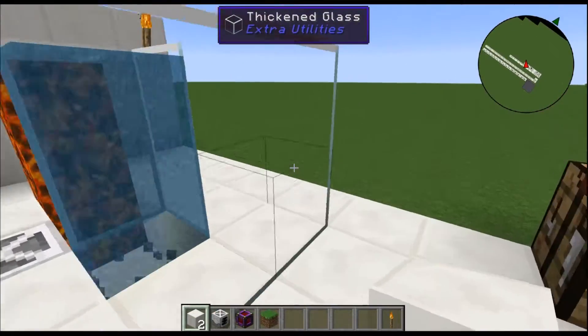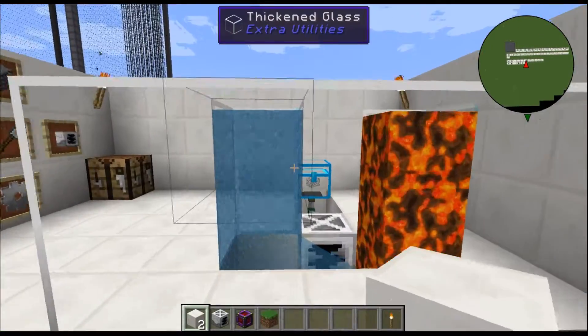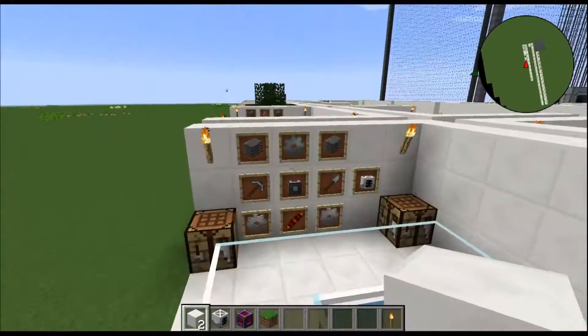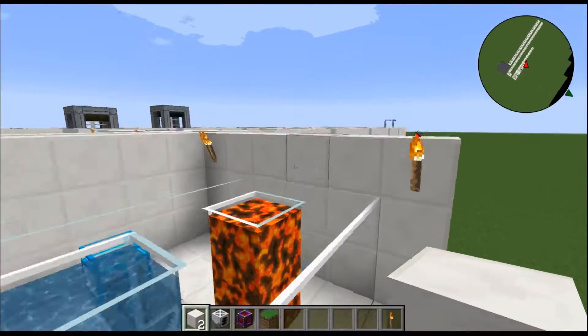It looks pretty cool if you use the thickened glass from Extra Utilities. If you had one of these just sitting in your base, then you could do two, three, four of them — you would need multiple block breakers of course. This is where that block breaker really comes in handy. It is impressive.